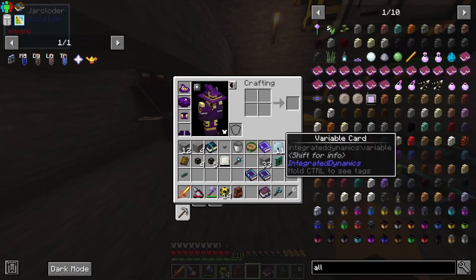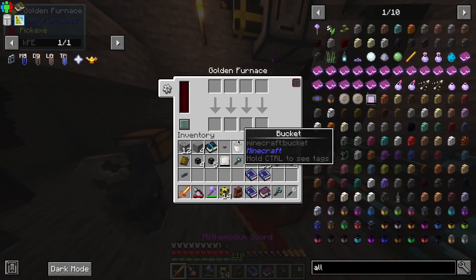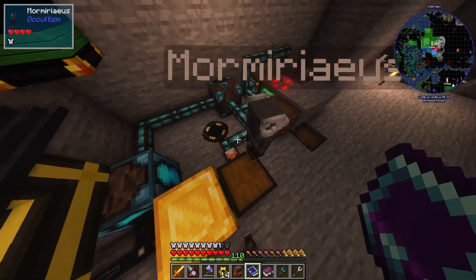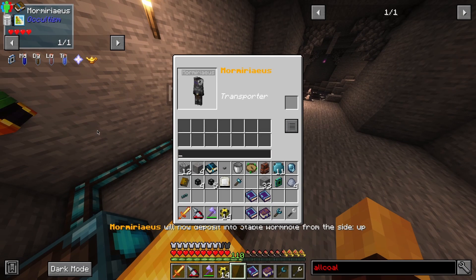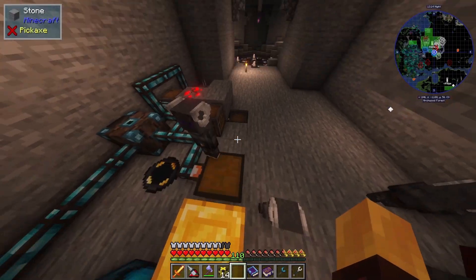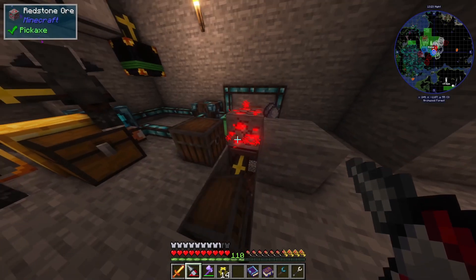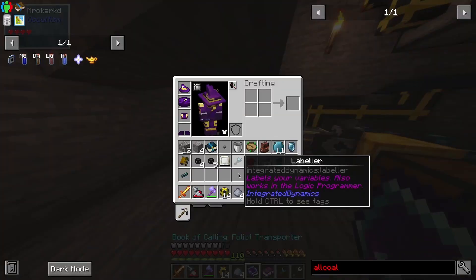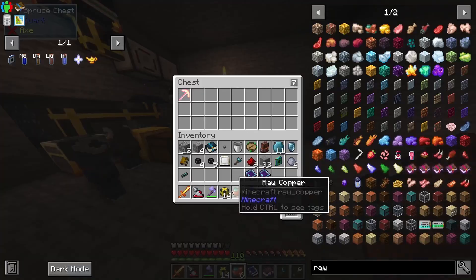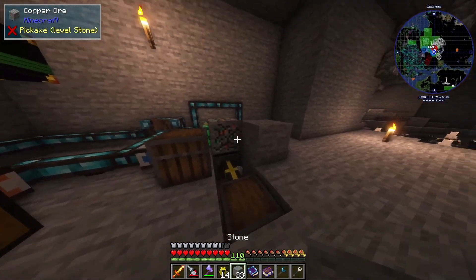We're getting dusts in here and everything else goes into here. Another transporter — I want it to extract and deposit, but on blacklist, not picking up anything with 'raw' in the name. So it should pick up clay balls, redstone — but not raw copper. The copper should just go into the crusher. I shouldn't see any raw copper in my system — correct. Okay, that means this is working.